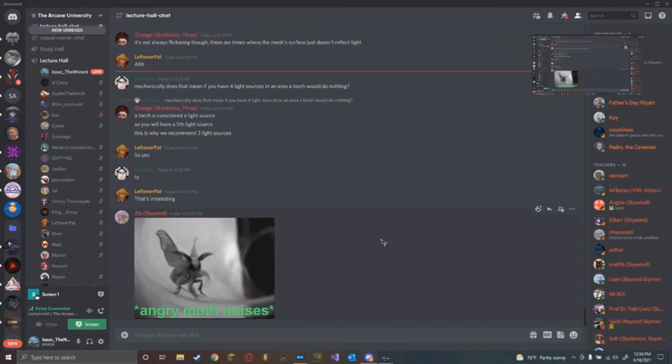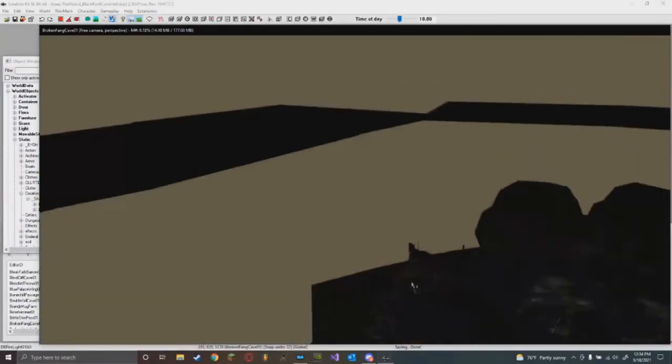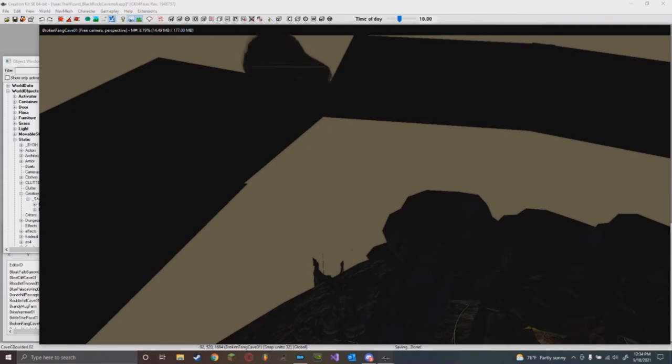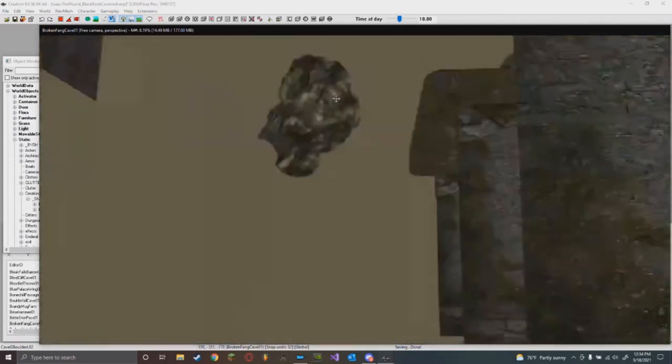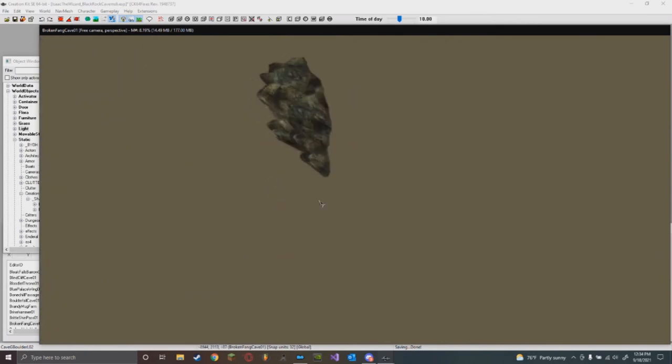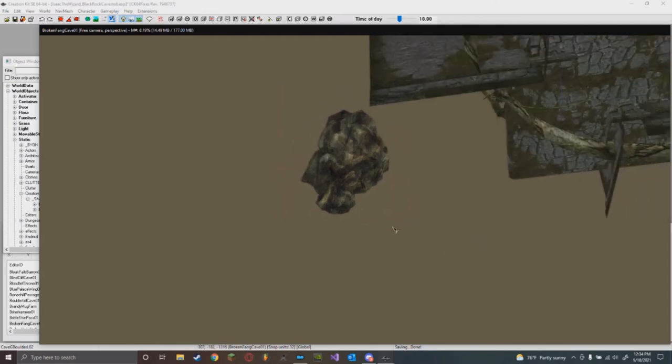On an asset - so like an object, a 3D mesh - this rock here can only be affected by four lights, whether shadow lights or omni lights. The general rule is to only have three lights affecting this asset at all times, so that the fourth light can be a player-generated light - like a magic spell, a torch, dragon fire, other things.